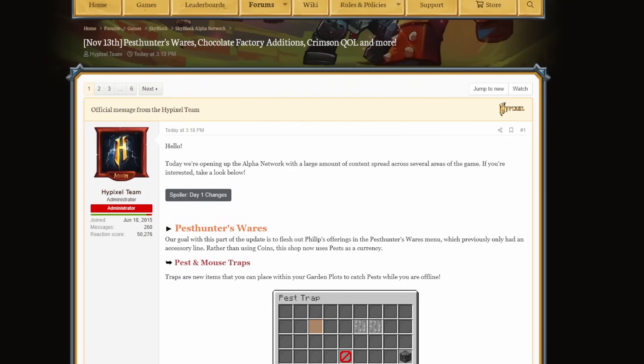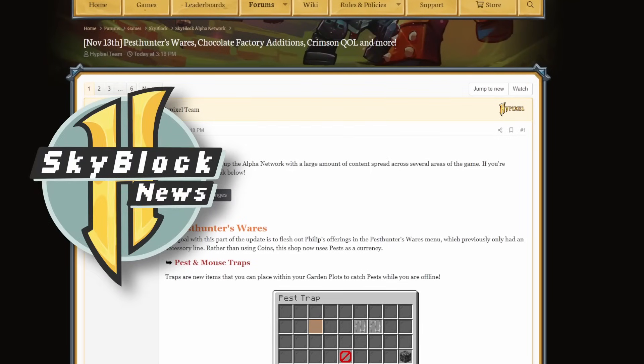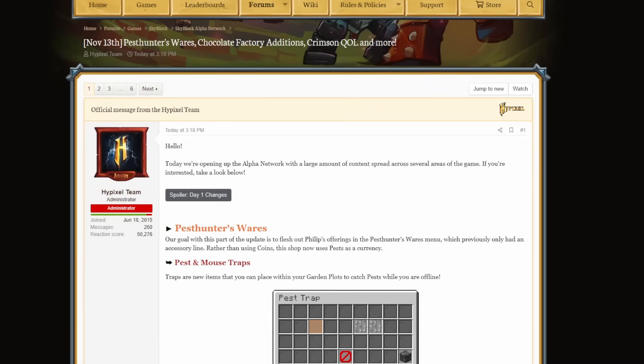Hello again everyone and welcome back to Patch Note Readings. I'm your host Duralius and today we're going to be going over Skyblock Update 0.20.8, which is currently on the Alpha Network. This includes Pest Hunters Wares, Chocolate Factory Editions, a lot of Crimson Isle Quality of Life updates, and much more. So without any further ado, let's launch right into this.